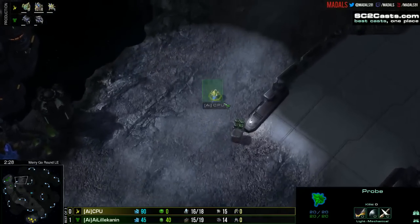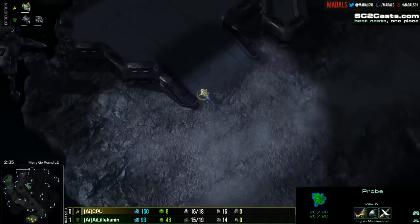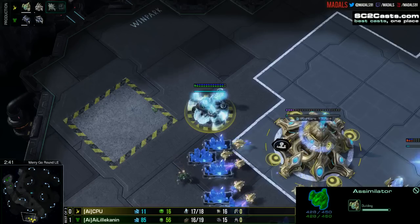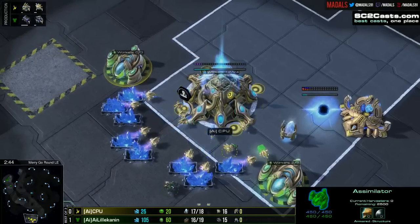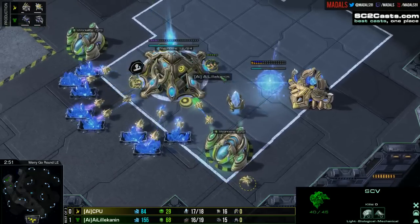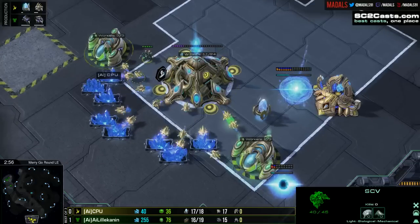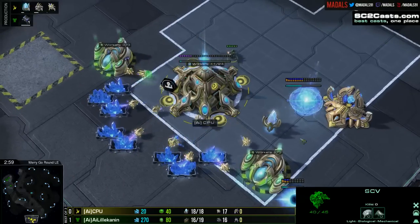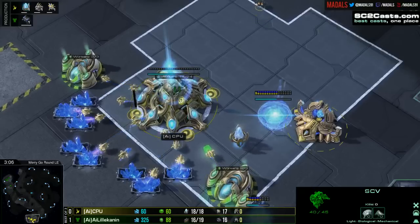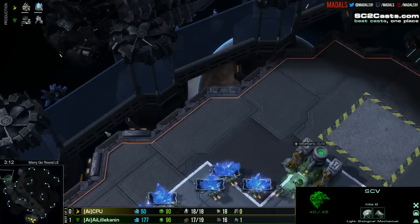I'm also very excited to see what this probe is doing. Where are you going, probe? Okay — proxy Stargate, I'm calling it right now. There's not going up to three in each gas, so this isn't a super rush. The SCV is in there — because this SCV is in, he doesn't want to give away what he's doing, so it's delaying the gases a little. But it also means that Lilla Kennen may not immediately get information about what's coming, or know that it's going to be a lot of tech.